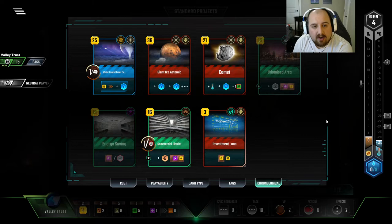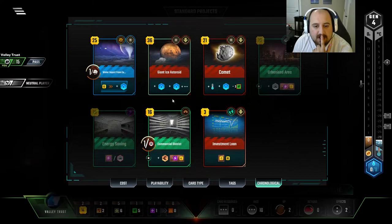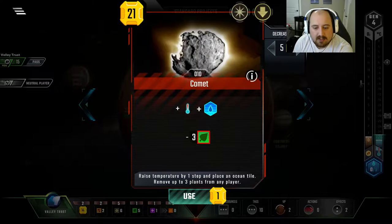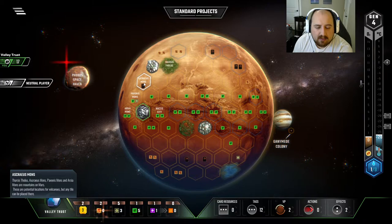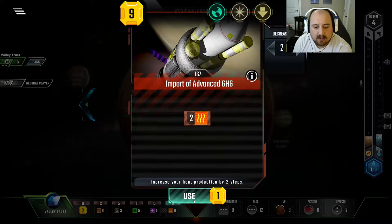Now we need to really think about how we're gonna terraform this planet, because we're not there yet. I had Urbanized Area, so maybe there was something better to be done with my city placement. For now, I think I still play the Urbanized Area. We have six times four — $36. I think we just Giant Ice Asteroid next turn, or do we comet this turn? Times seven. Let's get as much money coming back in as we can. Instead of going for cards, I'm gonna just grab the Titanium to really push that. Next turn we'll grab the cards and two plants, and that'll send us off to the races. Cards are good, money is good. I'll take the heat production — I ain't afraid of no heat production. We need it.